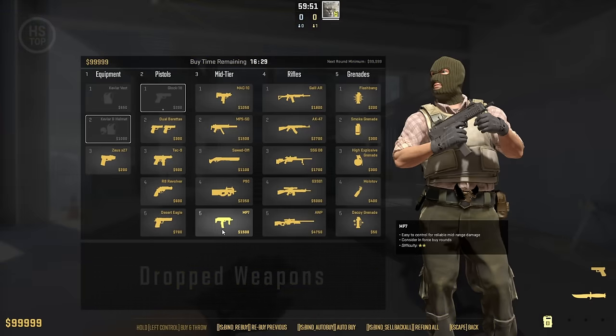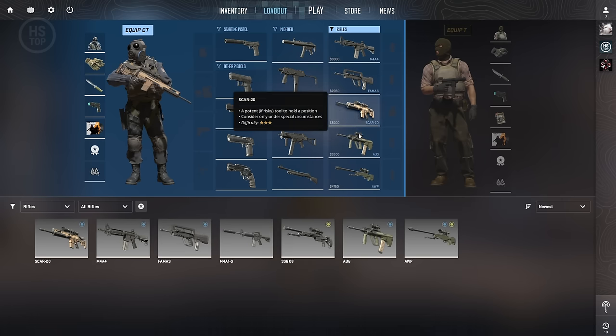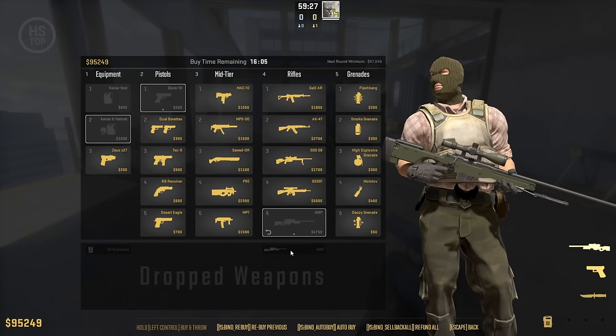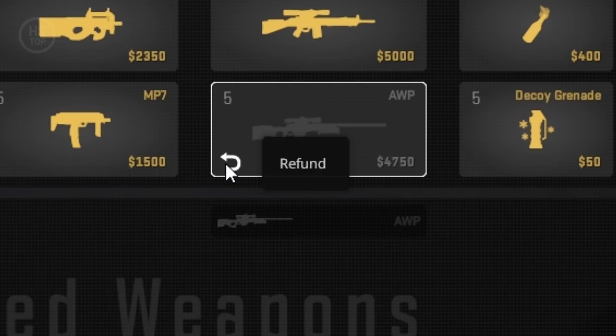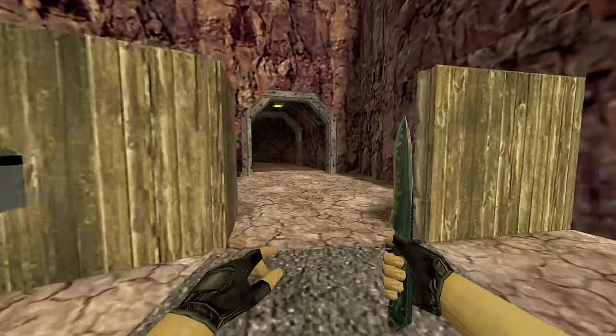In CS2, the buy menu turned into a table with limited weapons, so you pick your starting weapons in the loadout menu. What's really great is that you can quickly pick up a dropped weapon in the buy zone, and you can also refund your weapon if you bought the wrong one. The biggest loss in Counter-Strike for me is Double Duck.